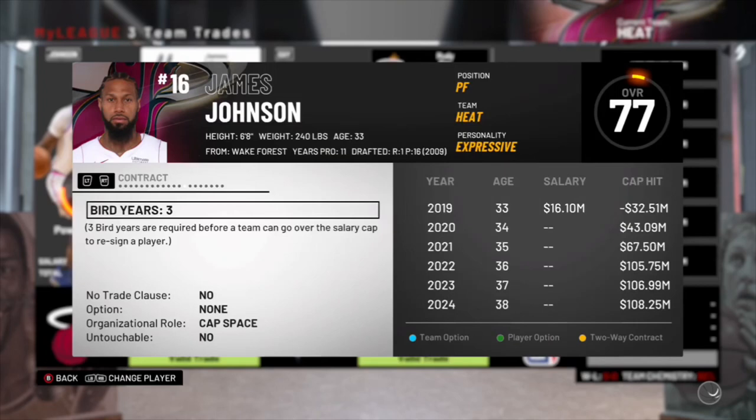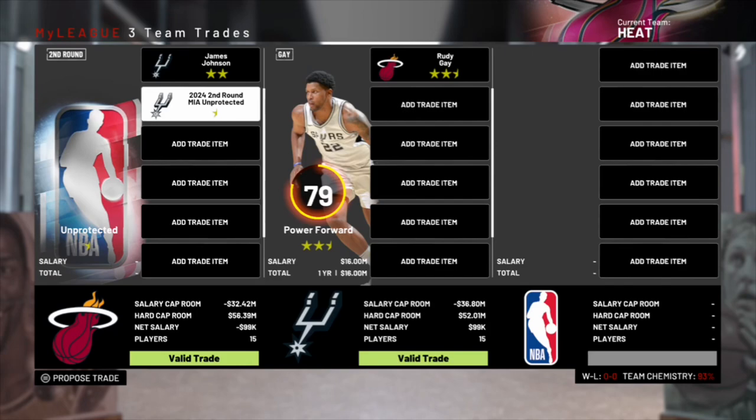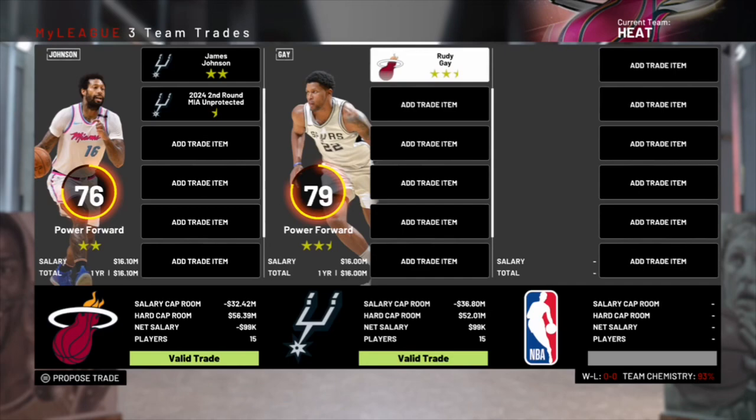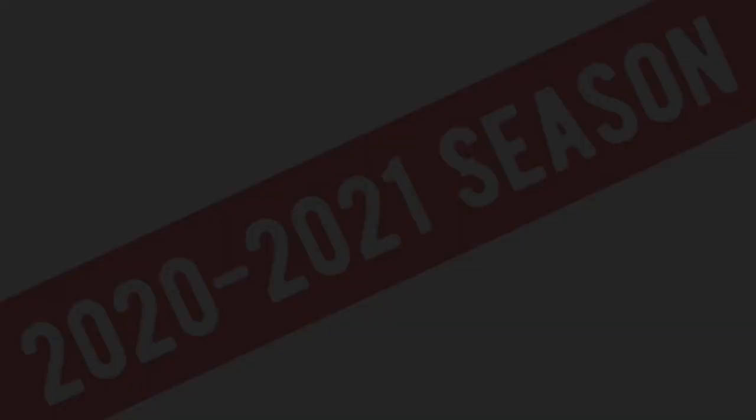We're super limited as far as assets we can trade and also in free agency. I'm going to make a couple of small trades — James Johnson and a second round pick for Rudy Gay. They're both on one-year deals but Rudy Gay is a little bit better, so we upgrade there. Justice Winslow is now going to be the starter at point guard — he's a lot better defensively. I did bring back Goran as the backup and we'll send Mac McClung to the G-League. He did get injured in summer league.